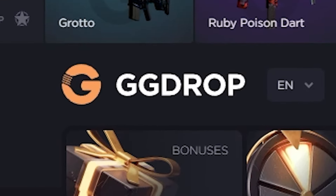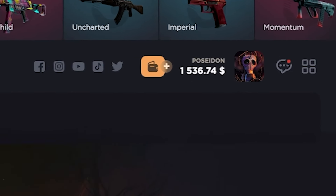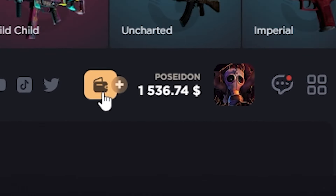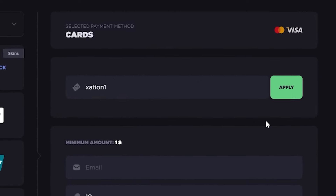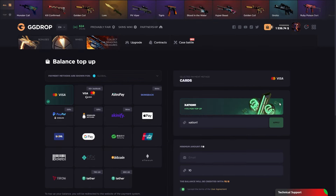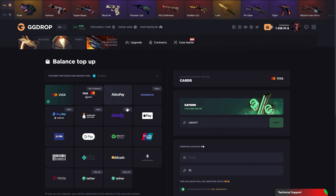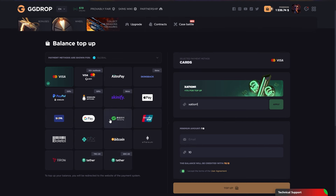Hello everybody, today we're gonna play at GG Drop and we have a $1.5k balance. I'm gonna show the best promo code on GG Drop. Just go to GG Drop, log in to your Steam account, and click the plus button. Type 'zation1' then click the apply button and you will get an 11% personal deposit bonus. That's good for GG Drop because you can't get a bonus like that otherwise. Select your payment method from here.